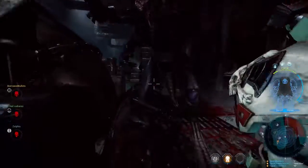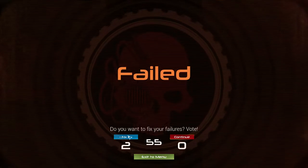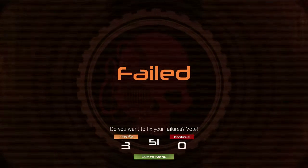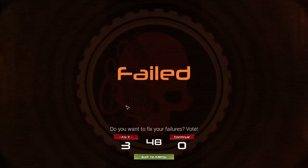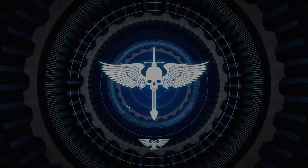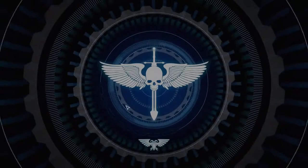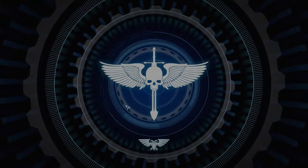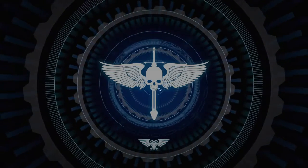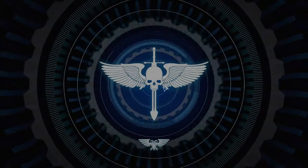Whatever the hell those acid spitters are — what the hell killed me? Can we drop the difficulty down one, please? We're on normal, aren't we? No, we're on hard — because you said don't play on normal, so I'm stuck on hard. What one-shot us at the end? The acid spitting thing came over and cleaved both you and Zelfus with one swing — one melee attack killed both of us.